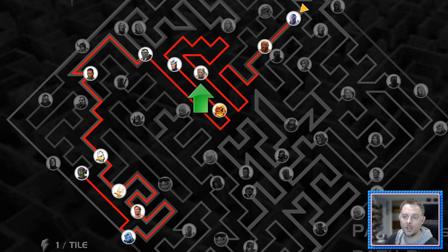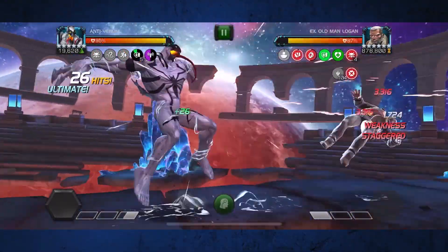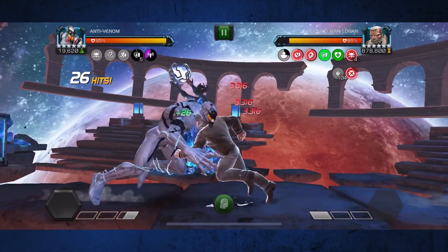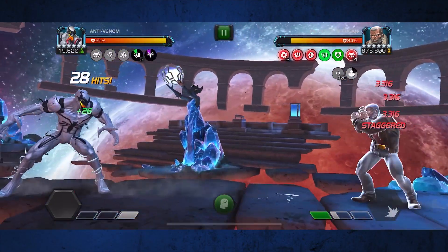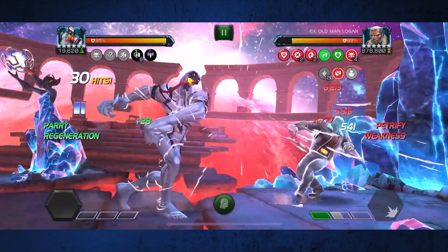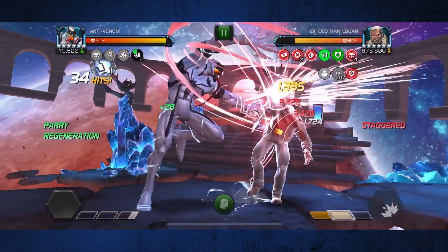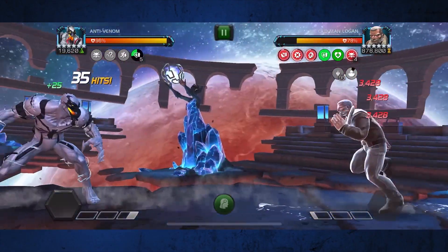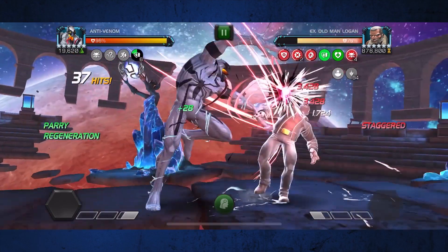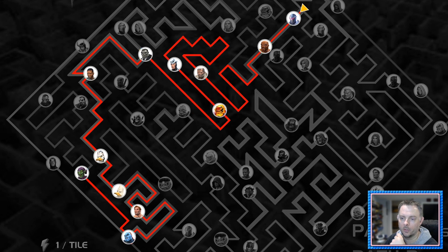Third fight: Old Man Logan — probably the easiest fight on the path. Soloed him with Anti-Venom. Just get your Spectres up in the first 20 hits; check out my Anti-Venom guide if you need to know how. From there, stick to parry heavy, throw your SP1 when you have the power. No need to reset your debuff potency when above 50 combo. You'll have plenty of hits to get him down with the slow play. His healing will be reversed and he'll be down in no time.